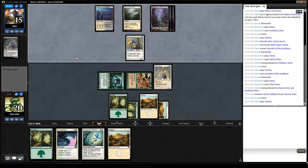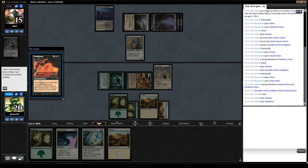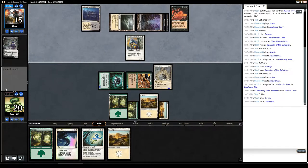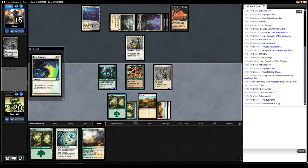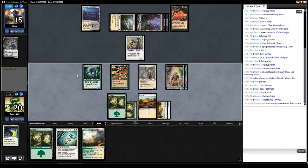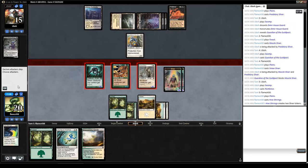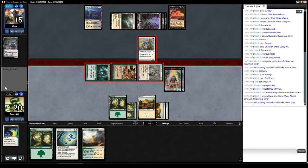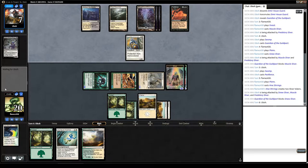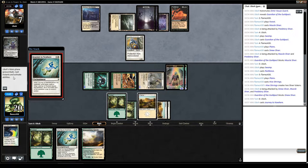There are ten guilds in Ravnica. The black-white group is called Orzhov. If you saw my earlier video I had a deck called Izzet Blitz — Izzet is blue-red. This Selesnya Slivers deck is named for the green-white Selesnya guild. The stories behind the guilds are actually very interesting — Magic is a great card game but the stories and characters are really fascinating.